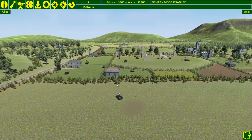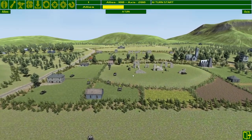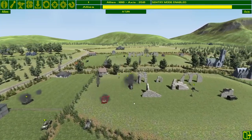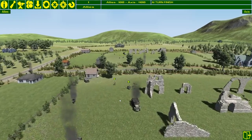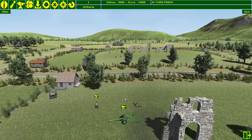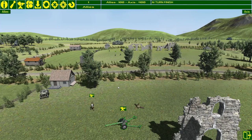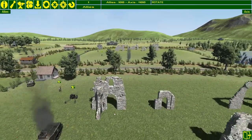Push units forward, move into sentry mode, and that's essentially the end of the turn. This unit is the HQ unit — if that gets destroyed, no matter what your point score is, you leave the game. You can see the AI is moving forward — looking at the scores, the Axis units have 400 points and the Allies 100, so at the moment the AI is winning this battle, but there's a long way to go yet.